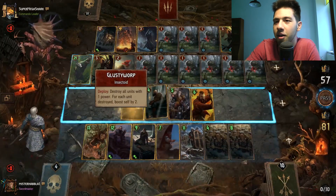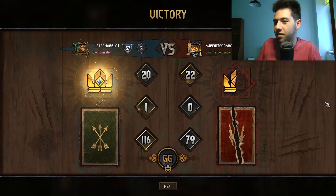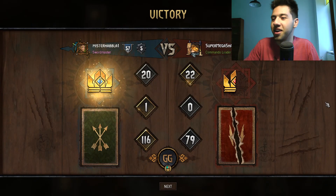I just play Skaggs to get more points, and he plays Yennefer. He loses by 37 points. That's just good, right?